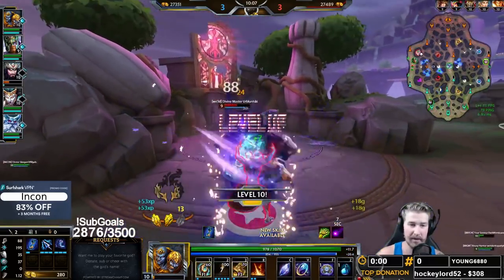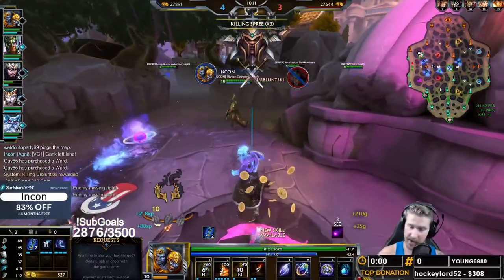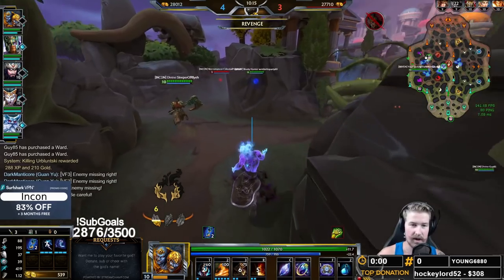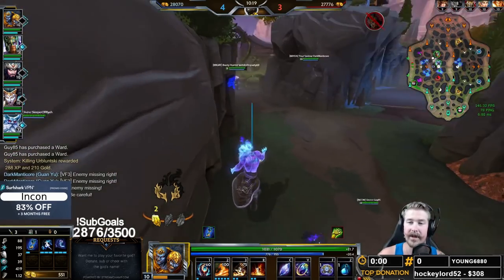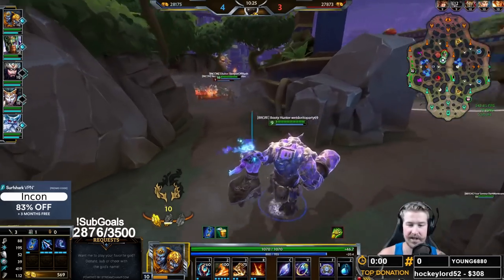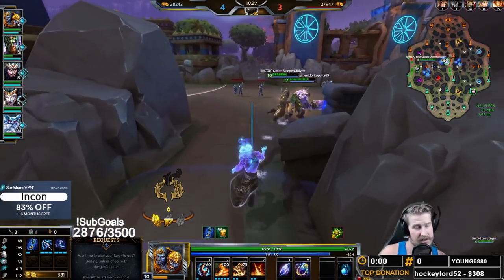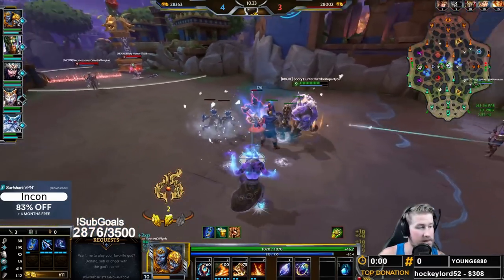Which is also why our third item is going to be Soul Gem. She jumped over trying to get to that purple buff, and that's going to be the last mistake she ever makes. Soul Gem procs off of ability uses — well, Agni uses abilities very, very fast, plus we have the CDR in our kit. So the combination of those two things means we're going to get a lot of Soul Gem procs.